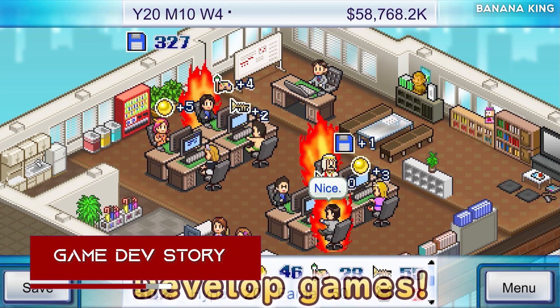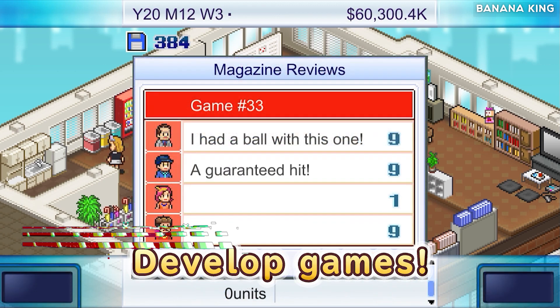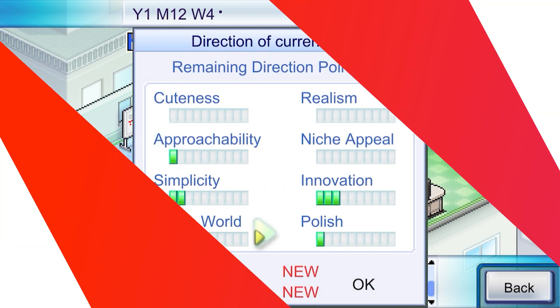Game Dev Story. Manage your own game company and try to create a million-selling game in this unique simulation. It features the ability to develop your company's own game console, plus a system for changing your staff members' professions.